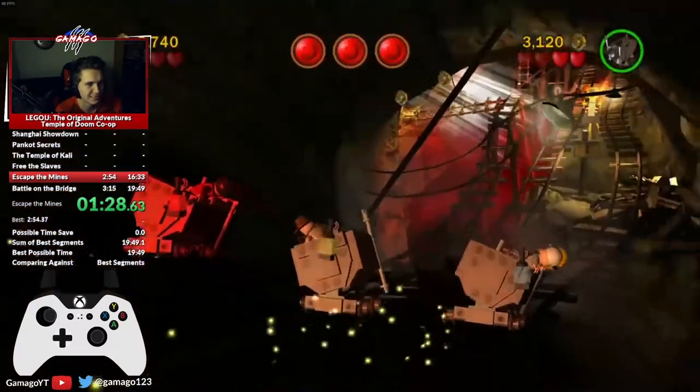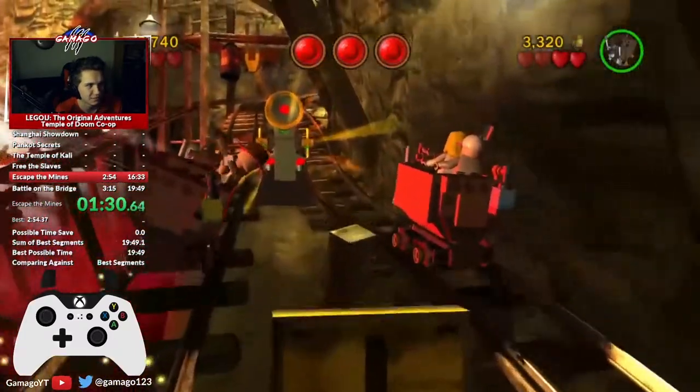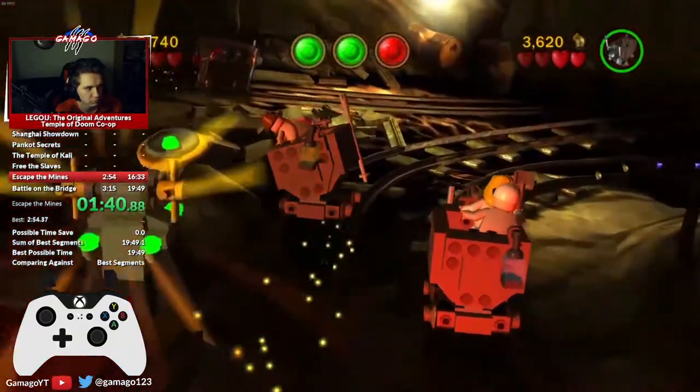Okay, push the cart and the cutscene will trigger. For the next room you want to hit the red button in the middle, then the left and the right.